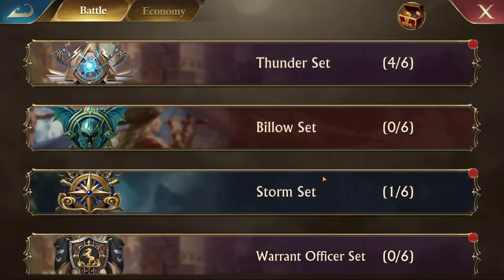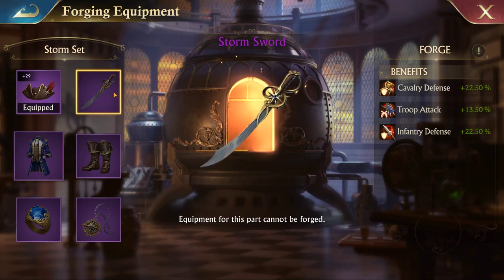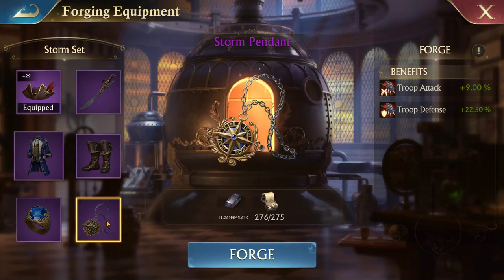So really, the set that most people want to strive for, especially if you're toward the lower level, is the Storm set. There are really only five pieces of the Storm set — the weapon is not available to be forged — so it's just the helmet, the armor, the boots, the ring, and the accessory, in this case a pendant.